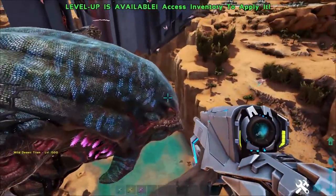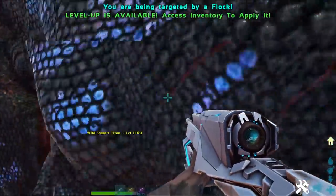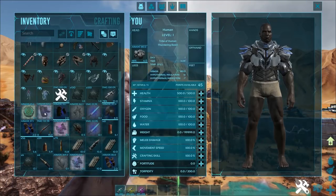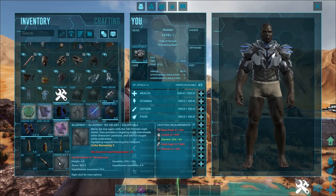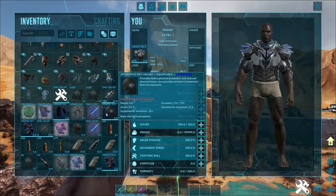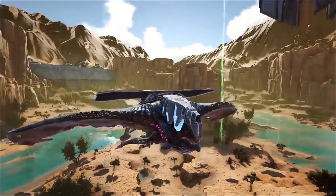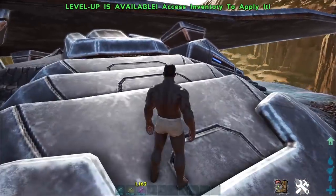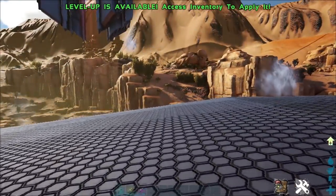Now we're going to go over his tamed abilities. So once you've tamed up your Desert Titan, he's got quite a few abilities. First off, automatically they'll get the platform saddle which allows you to build on the back of the Desert Titan. The Desert Titan has the biggest platform area out of all of the Titans, so this will allow you to build the biggest base on the back of this guy.